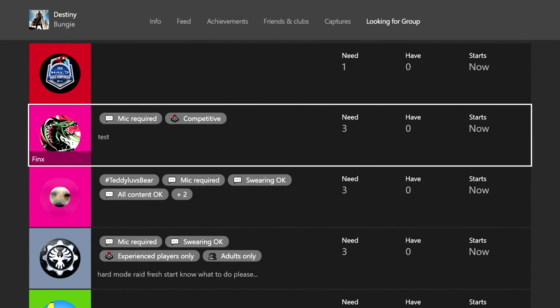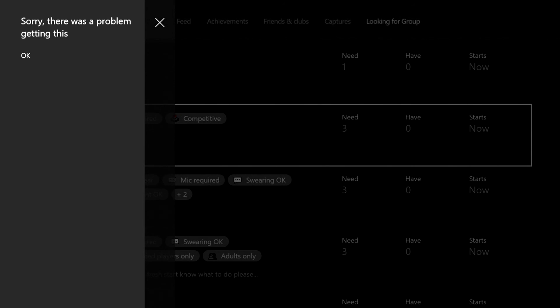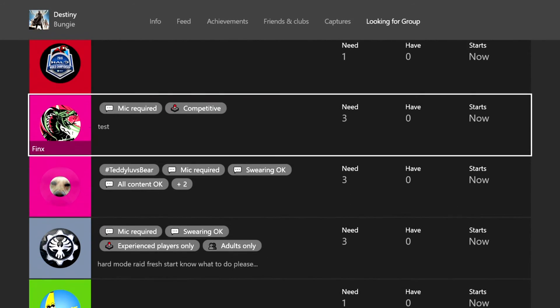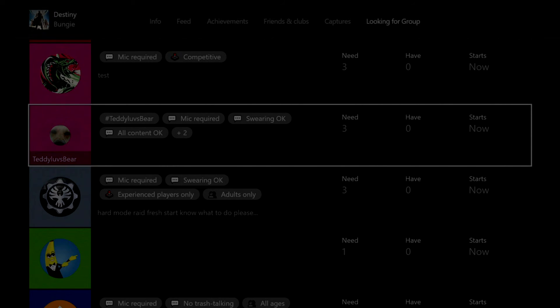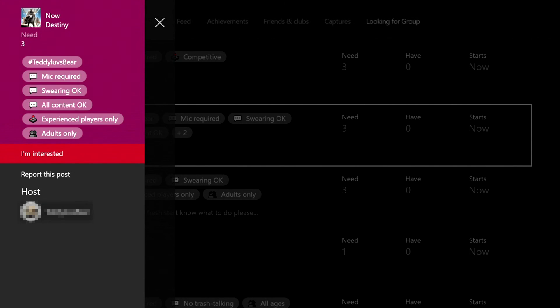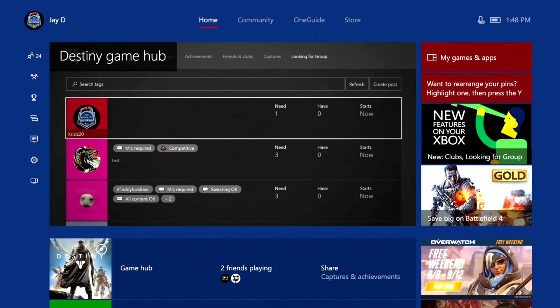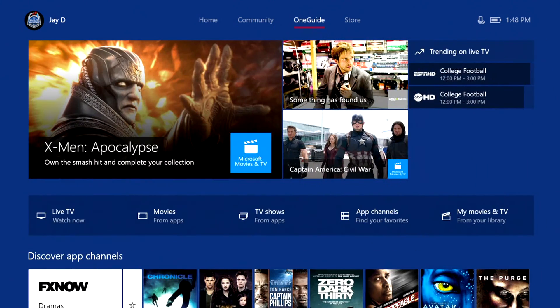Now let's say I want to join someone else's post. If I click their name, I can see their post and click 'I'm Interested' or report the post. Once you click I'm Interested, it sends that request to that person. That's pretty much the Looking for Group side.